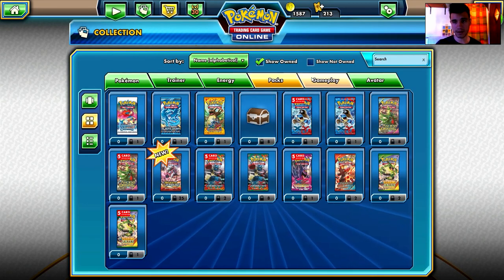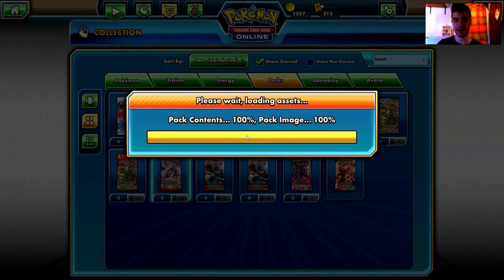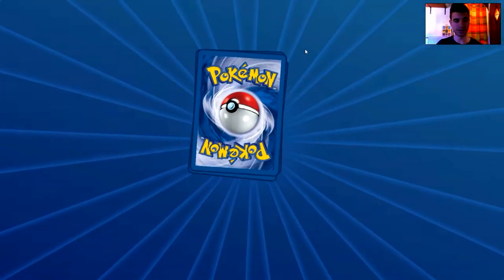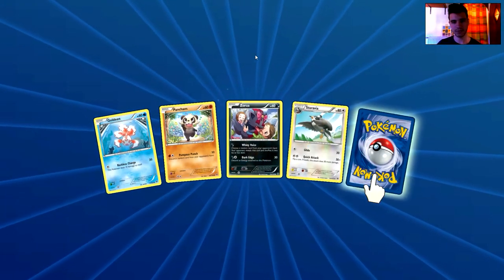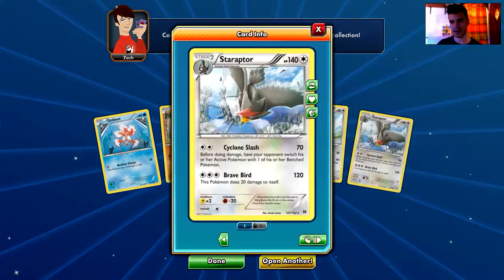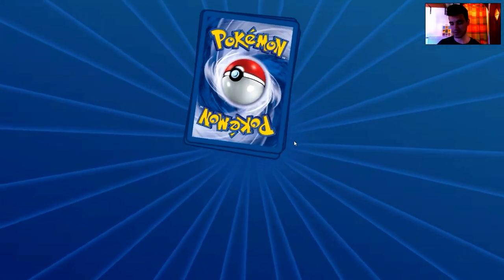We are in my collection — here they are, 25 five-card packs from the Breakthrough set. I just want to see what's going on with the Break cards — are we gonna get any? We will see. We have a Goldin, a Pansage, a Misdreavus, a Staravia, and the rare is a Staraptor — a non-holo rare card.